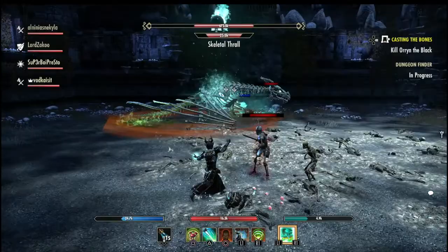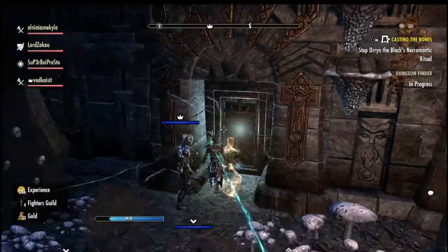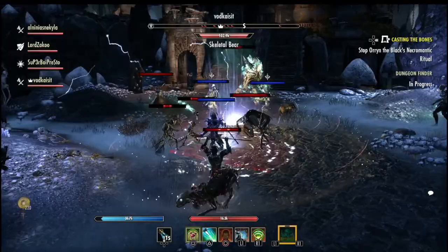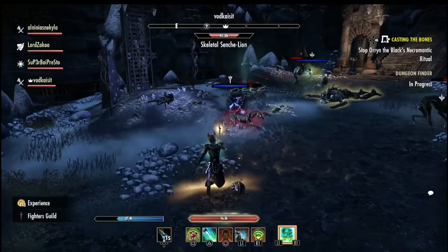The gear sets in this dungeon include a tank set and a magicka DPS set. The other dungeon, Scalecaller Peak, had a healer set, so it's nice that they're covering most roles — except stamina didn't get anything too good. Thanks for watching, guys. This video came out a bit late since the DLC has been out for a while, but I wanted to make sure I knew exactly what was going on. These videos take a ton of effort. Pump-play signing off.